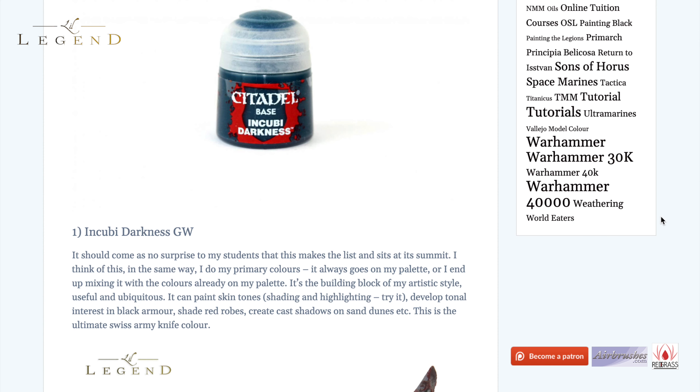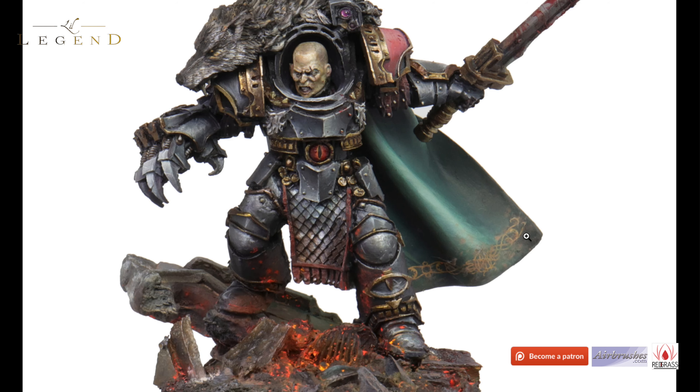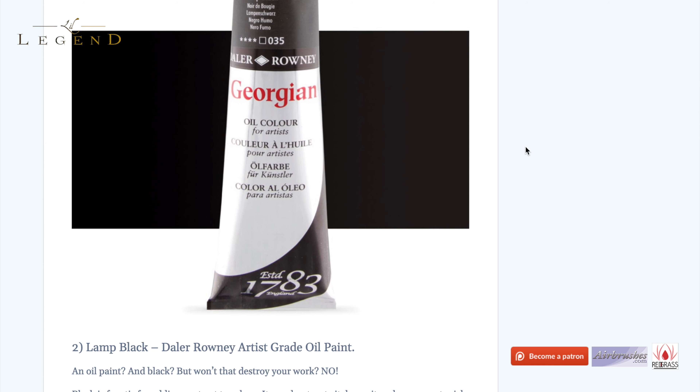It paints skin tones, shading and highlighting. Unbelievably so. If you add white to it right at the very apex of the highlight, it does work. Develop tonal interest in black armour, shade red robes, create great cast shadows on sand dunes — it's the ultimate Swiss army knife colour. We can see here the extensive use of it. The armour was highlighted, or rather pigmented, with Incuby Darkness. The face was shaded and I used a light green-white at the very top. The cloak includes portions of it. I think the only portions that don't include Incuby Darkness are the fire embers on the base.